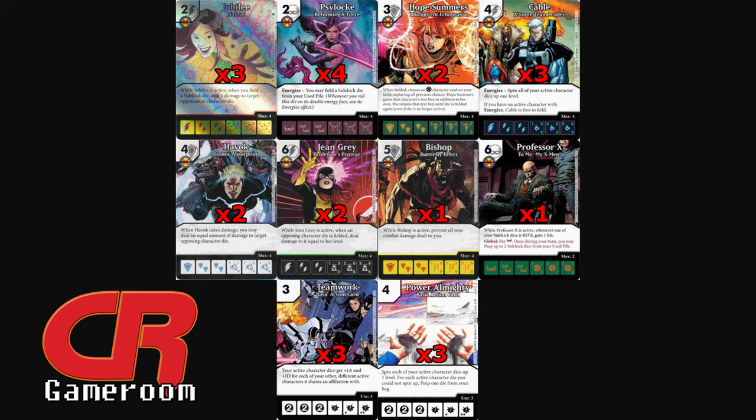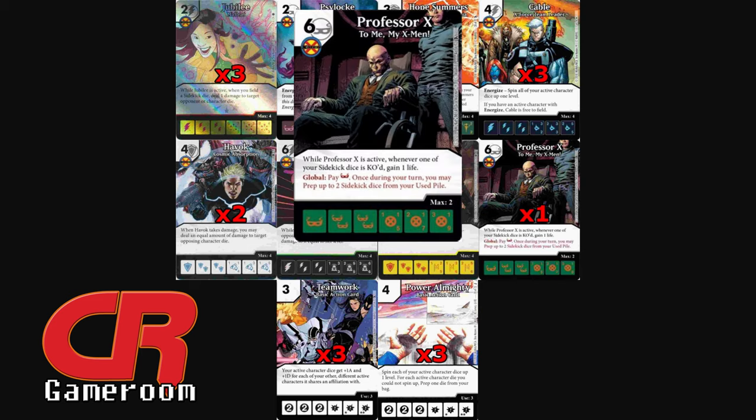It's kind of an expensive combo to get started, with a couple of four-costs — Cable and Power Almighty — to buy off the bat. So I put in Professor X, My X-Men, which has the old Heimdall global. You can spend a mask once during your turn and prep up to two Sidekicks. This lets you set up your bag a little better to get Power Almighty's flowing and some characters in the field.